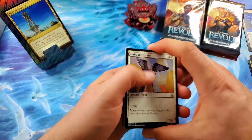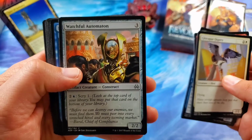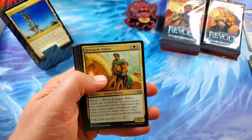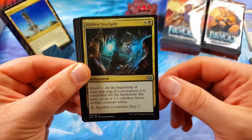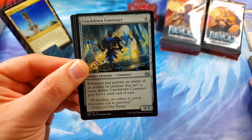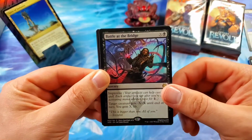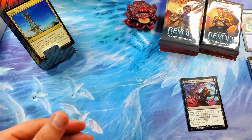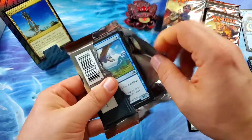Second pack of the right-hand stack. The Watchful Automaton, and the Implements — Implement of Combustion, Implement of Malice. Renegade Rallier for the first uncommon. A Hidden Stockpile — cool artwork on that card too. Crackdown Construct. And Battle at the Bridge. I'm going to keep with the Spire of Industry — Spire of Industry wins that one. Another Servo token, 1/1 Servo Tokens taking over the world in Kaladesh.